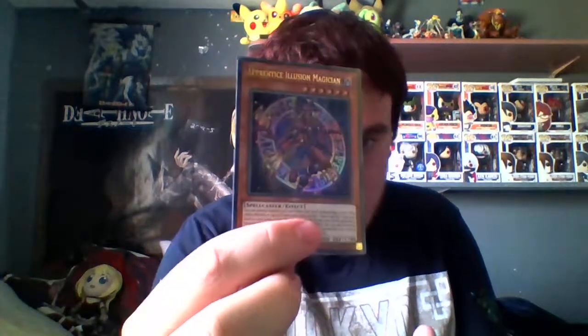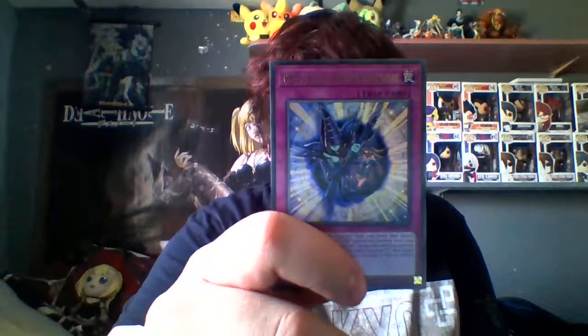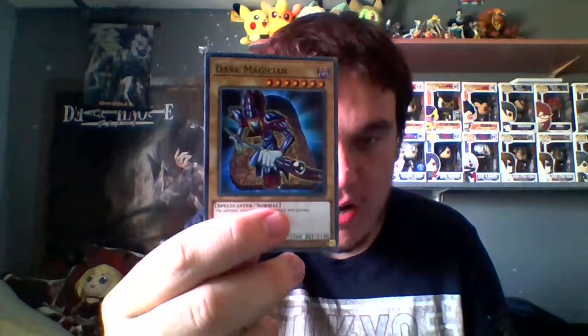First things first, we do the Pharaoh's deck. We've got Dark Magician and the Dragon Knight, one of the other cards. Dark Magician Circle. Right, that's all the Awesomeness Rarity cards. I nearly dropped all of them. Right, we've got Dark Magician — I thought it was the original artwork or one of the newest artworks. It wouldn't have been better if it was one of the newest artworks or the original.